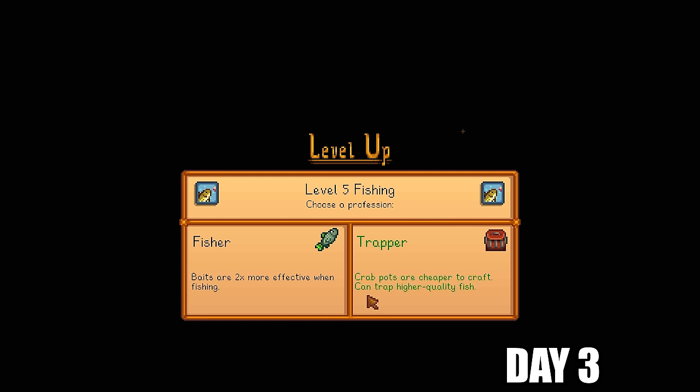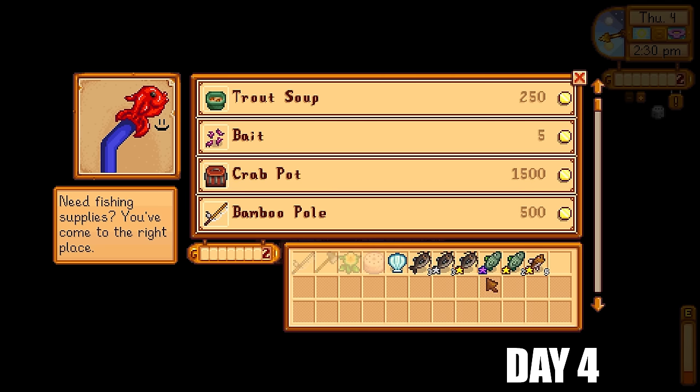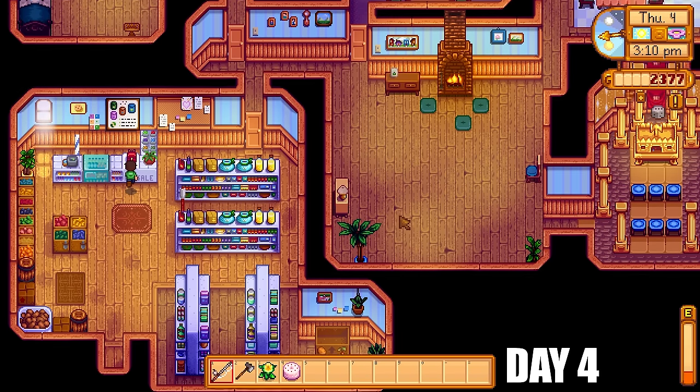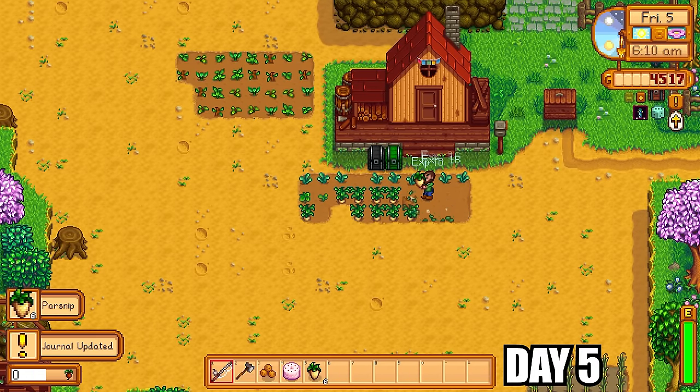At level 5 fishing, the MARGO mod has reworked all professions. Trapper now makes crab pots cheaper to craft and can trap higher-quality fish. But we're going to take Fisher — bait is double the effectiveness, so using regular bait and wild bait we'll be able to get fish much faster. I sell all this fish to Willy now instead of the shipping bin because I want to get a much larger backpack as early as possible. Getting it on day four was a game changer.